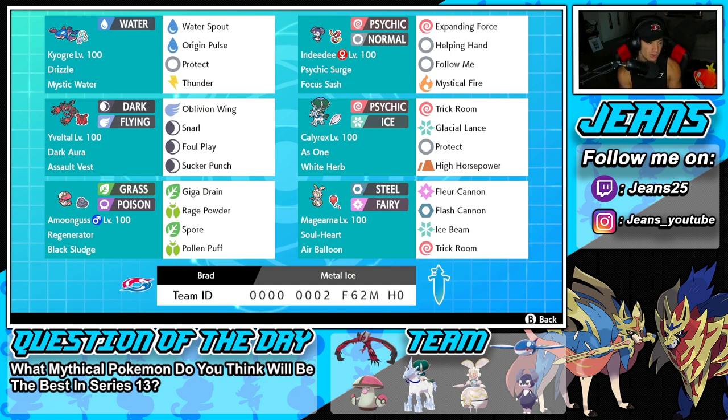Starting off in the top left corner, we have the one and only Kyogre with Drizzle and Mystic Water as its ability and item. It's rocking a fairly normal but super powerful moveset: Water Spout, Origin Pulse, Protect, and Thunder.